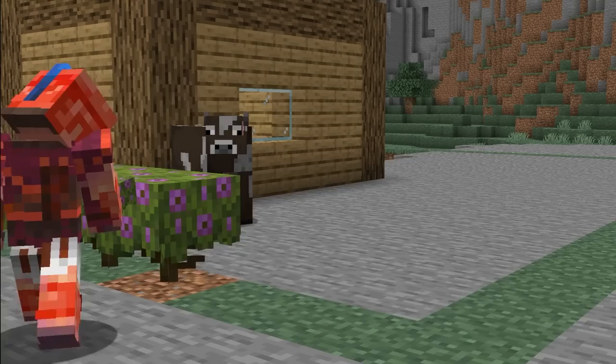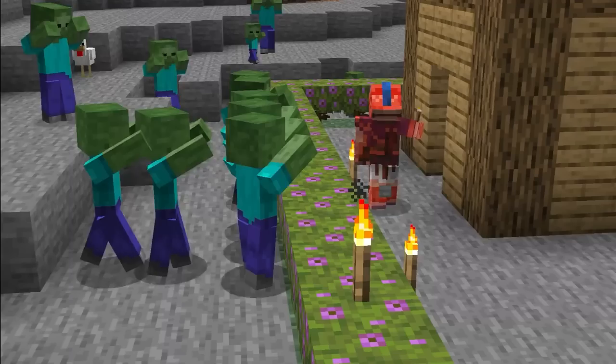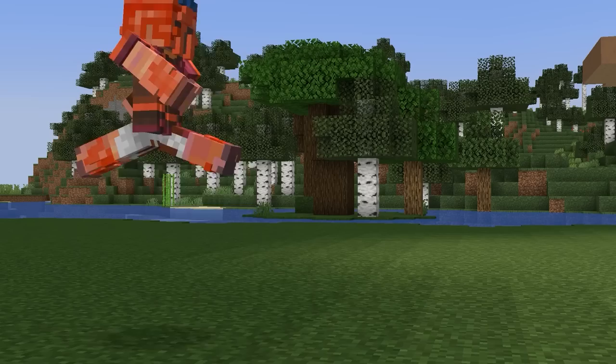The way Minecraft mob pathfinding works is that some mobs can't jump over certain blocks, one of them being azalea bushes. This is a perfect way to keep mobs outside your house — simply create a perimeter around your base. Combined with torches, it becomes completely impossible for most mobs to get inside the perimeter, and it's extremely easy to set up.